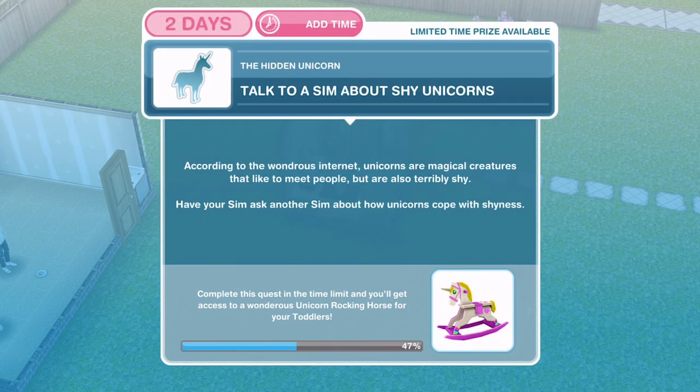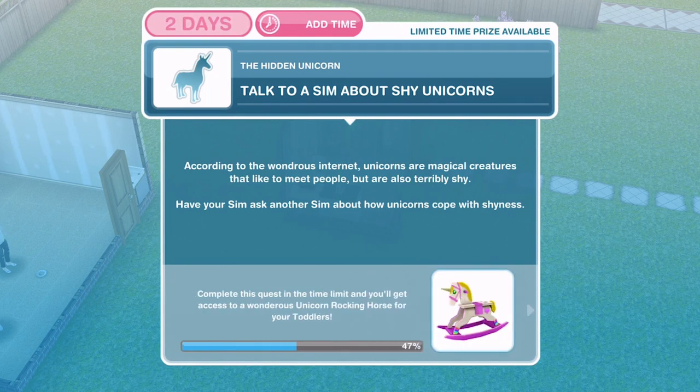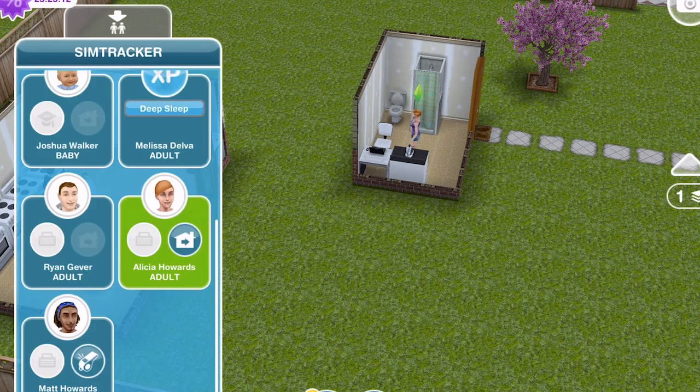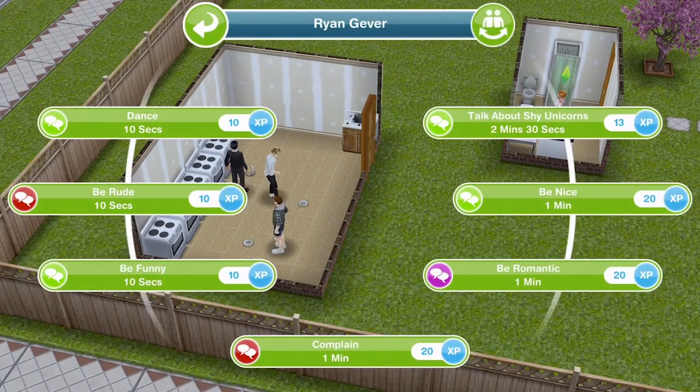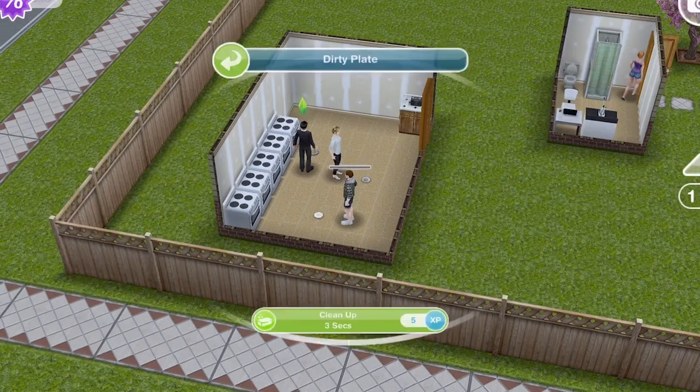Now the next task is to talk to a Sim about shy unicorns. According to the internet, unicorns are magical creatures that like to meet people but are also terribly shy. Have your Sim ask another Sim about how unicorns cope with shyness. Click on the other Sim and talk about shy unicorns — that is two minutes and 30 seconds.